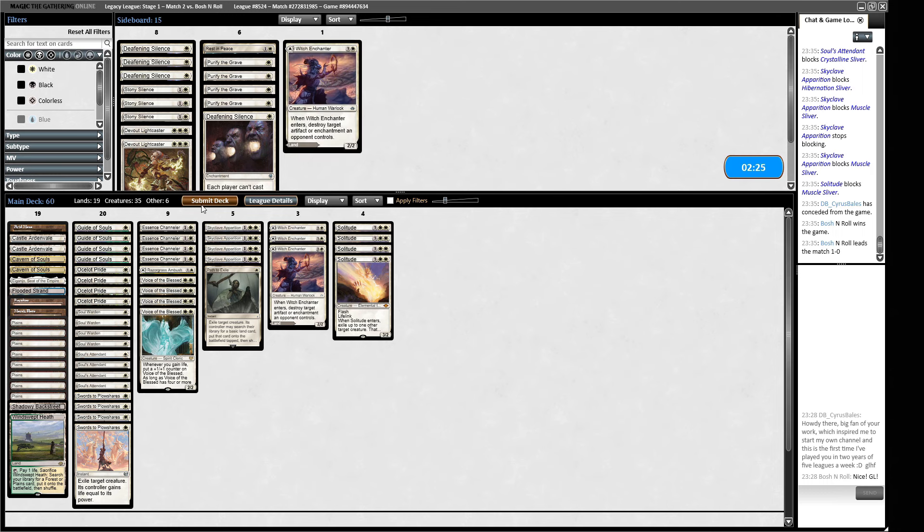We will take a single removal spell - I think that's all we really need. I think our deck is pretty great for this matchup, obviously you can go wrong as we saw. What would I like to swap for our Path? Maybe one of our Witch Enchanters. But yeah, we need to find a payoff - we need our Guide of Souls, we need an Essence Channeler, we need a Voice of the Blessed - and we just didn't have it. Maybe we're supposed to mulligan more aggressively for those. I think if our opponent is showing us access to lots of blue slivers, the blue slivers are the good ones generally.